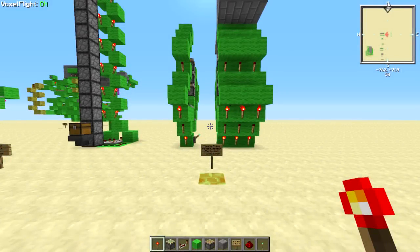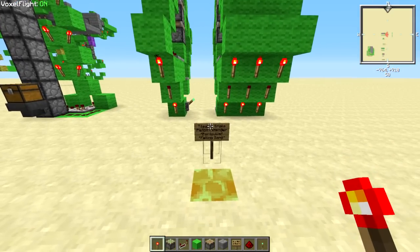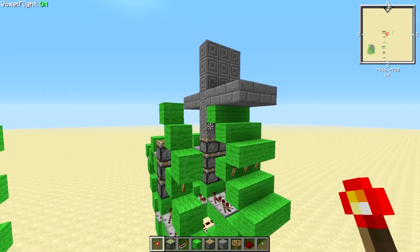Hello everybody, ToastedBaby here with another tutorial. This time, as I mentioned in my Toasted Plays episode, I have come up with a tileable triple piston extender - it is the portcullis or falling sand door type triple piston extender.